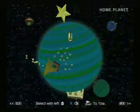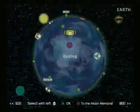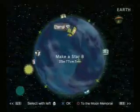Let's go from our home planet to the Earth. We are aliens, and we want to make Katamaris — big old Katamaris. I'll tell you why: because it's fun to collect stuff.